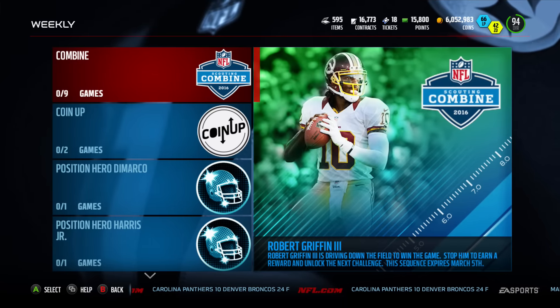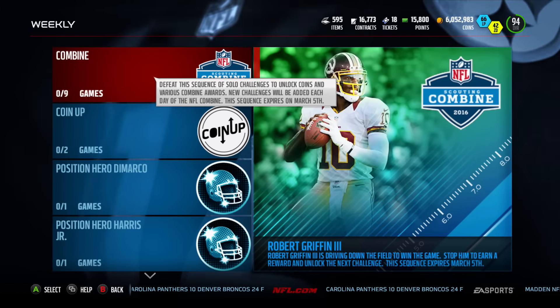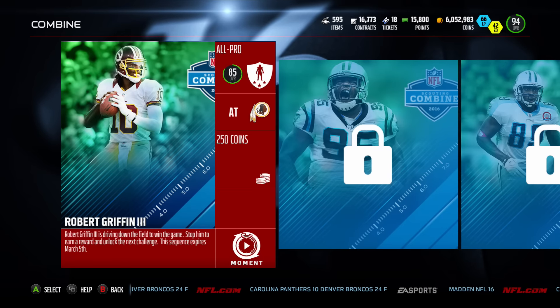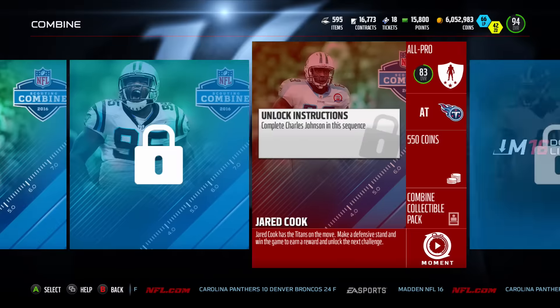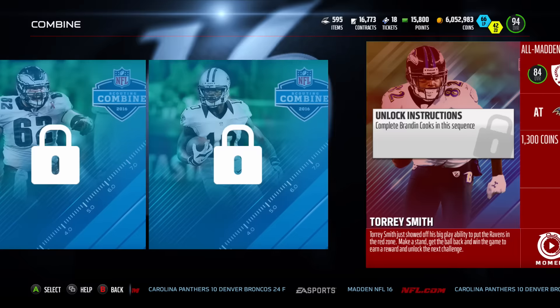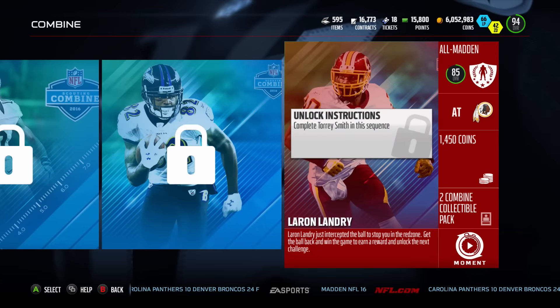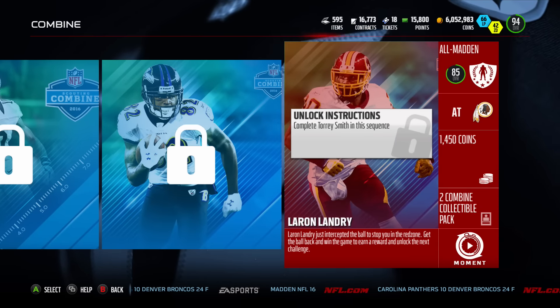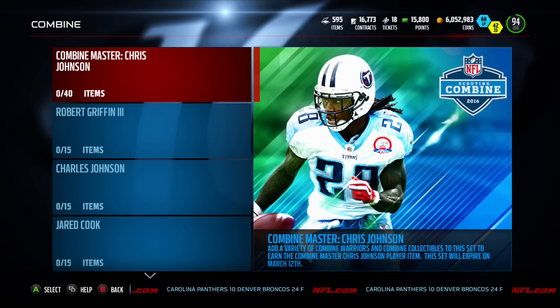Let's check out some of the solos in Madden Ultimate Team that give us a glimpse into the combine players. Currently we have Robert Griffin III, Charles Johnson, Jared Cook, Bud Dupree, Bruce Irvin, Jason Kelsey, and Brandon Cooks. Leron Landry and Torrey Smith are limited edition cards that EA will be dropping throughout the week.